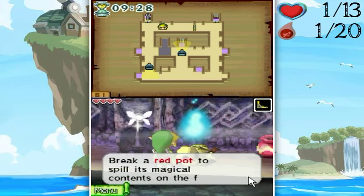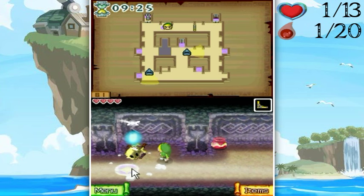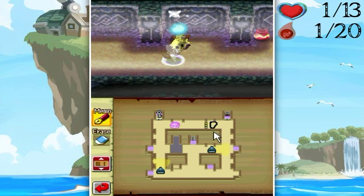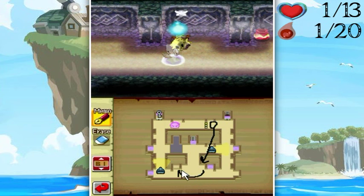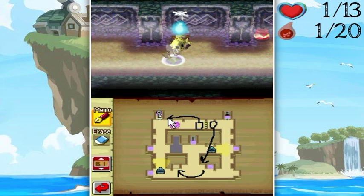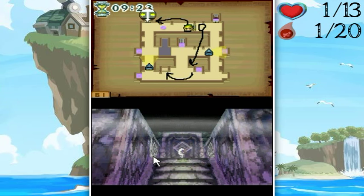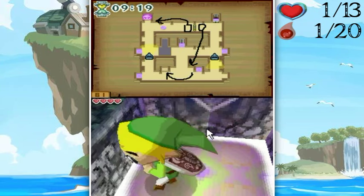A tutorial says: break a red pot to spill its magical contents on the floor — stand in the puddle to conceal yourself. These are portable safe zones of sorts. You might also want to mark things on your map as you go. For instance, that switch, the torch you can light with the boomerang, and the switch over here for this door — mark those for future reference. I'm doing these map markings now because you'll see why later.